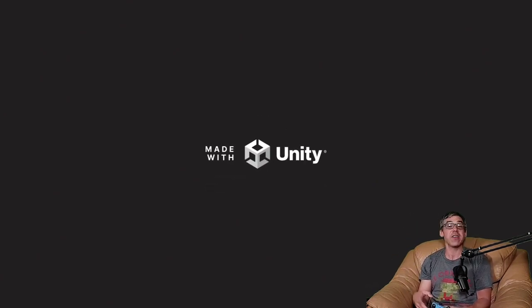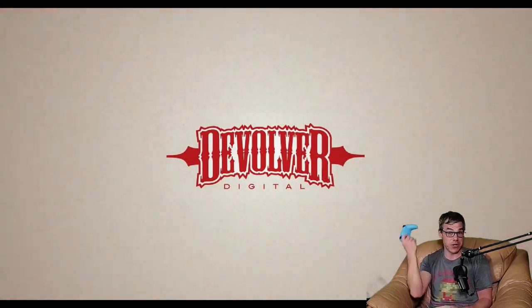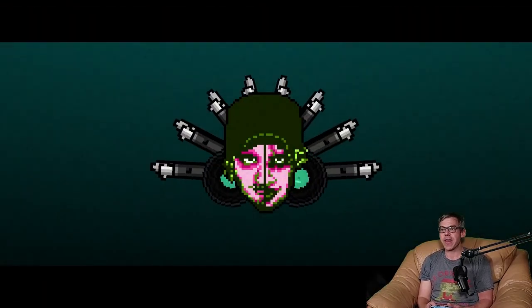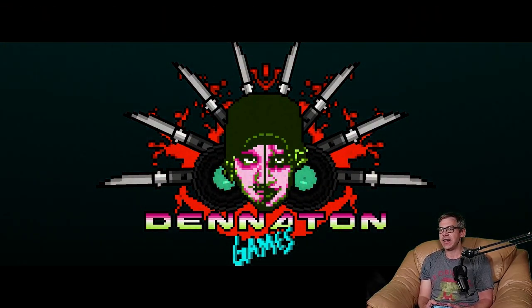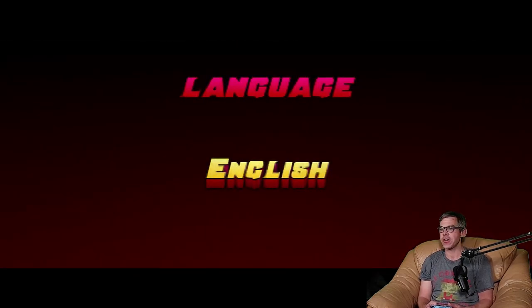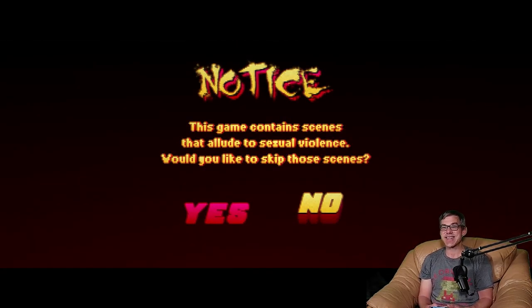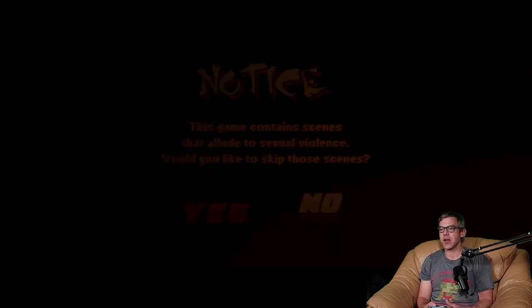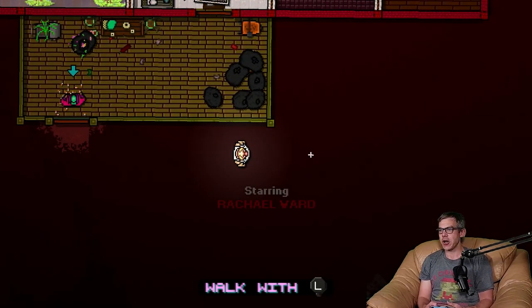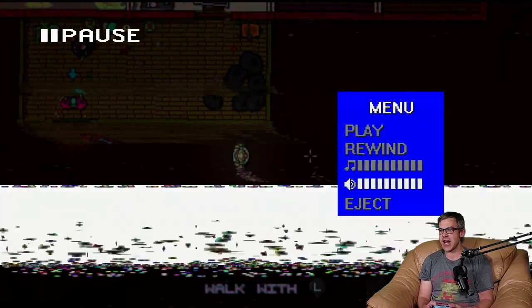Once we boot it up we'll go into the settings and see what's available, as we did with the Hotline Miami 1 install — which is the previous video on the channel. English off the top: 'This game contains scenes — would you like to skip those scenes?' No thanks, I'll take it in its full glory. All right, here we go. If we hit eject I hope this will take us back to the main menu — look at that — and then Options.